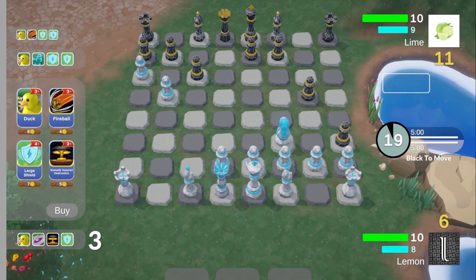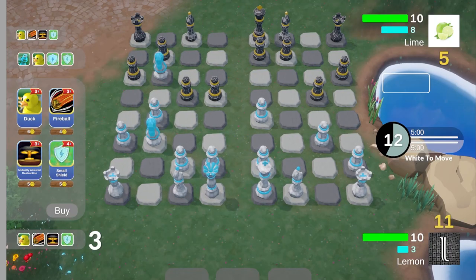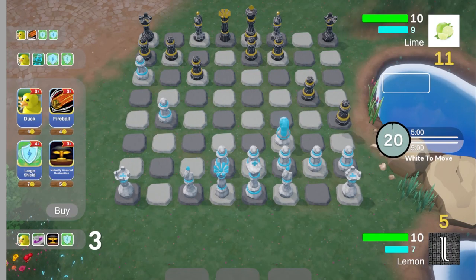This is Deckmate. Basically, it's chess with a card game thrown on top of it. You can clone your pieces, make them explode, split the board in half, and more. Stay tuned to the end of the video for info on my first alpha test.